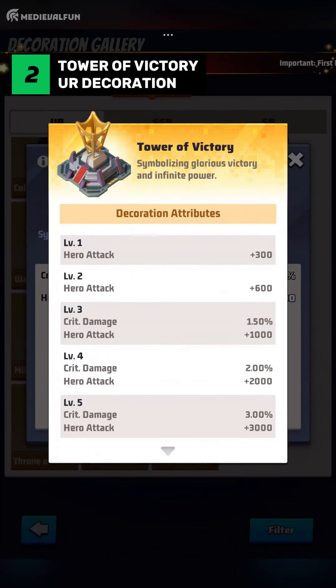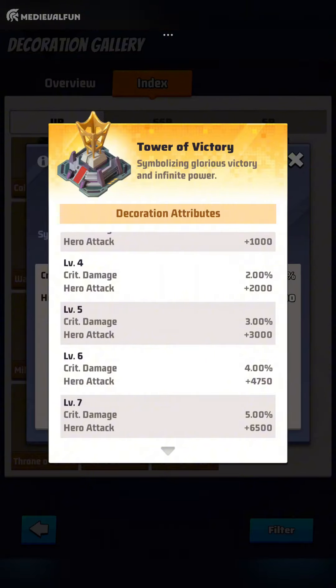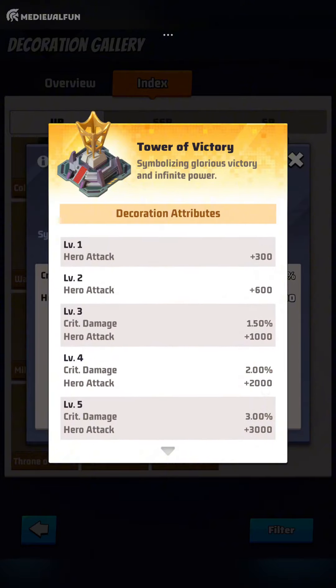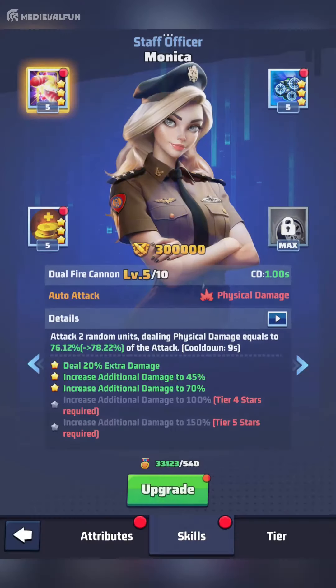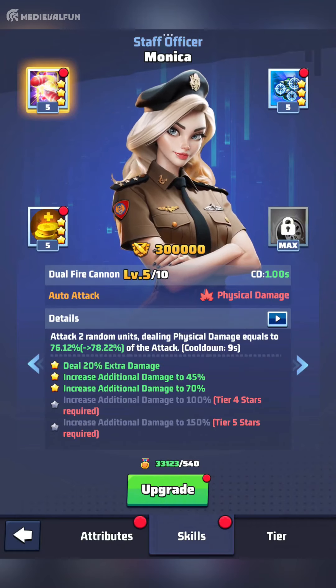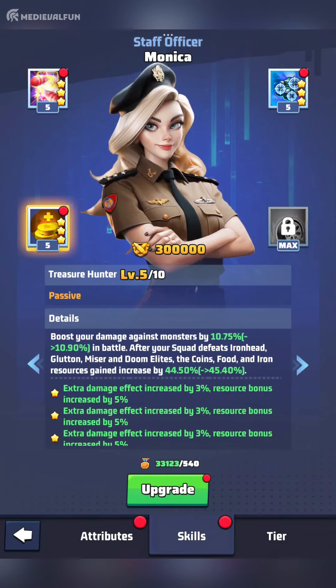Number 2: Tower of Victory. Tower of Victory is a must-have decoration if your goal is to maximize your squad's attack power. With a massive attack boost of 6,500, your heroes can deal significantly more damage to enemies. The 5% critical damage boost adds another layer to this decoration's usefulness, making it essential for players who rely on their heroes' critical strikes to win battles. This is especially useful in PvP combat, where skill damage plays a crucial role in determining the outcome of a battle, so make sure you maximize your heroes' skills to make the most of this decoration.